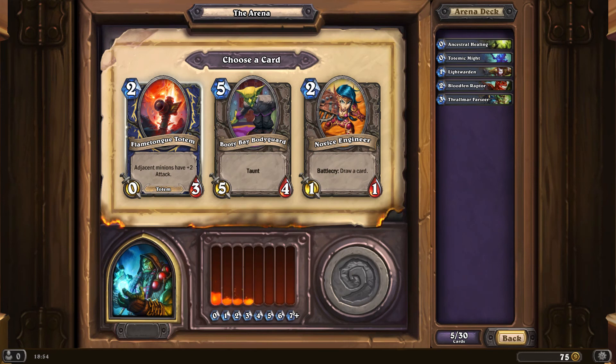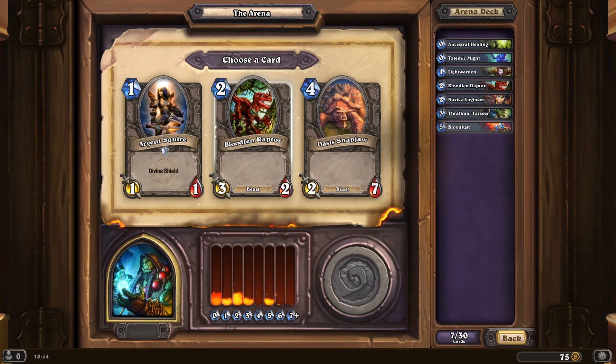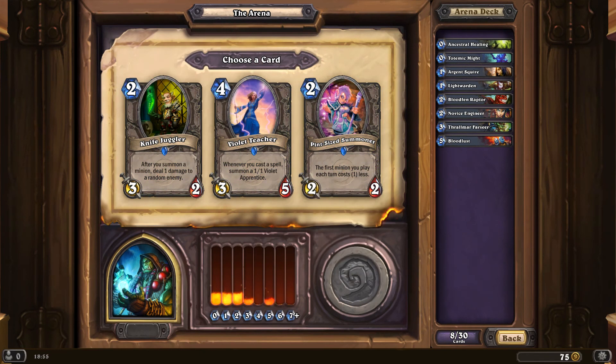We'll go for the Novice Engineer at this point, just give me some early ramping up. Bloodlust is one of those handy cards that allows you to ramp up a lot of cheap characters. And an Argent Squire, just for a bit of durability. Pint-sized Summoner — the first minion I play each turn costs one less, so if I want to pull out some expensive minions that's an option. Or whenever I cast a spell, bring in a 1-1. He is, however, much cheaper.